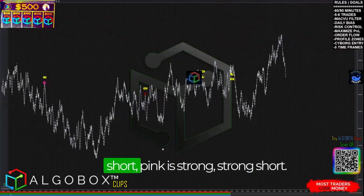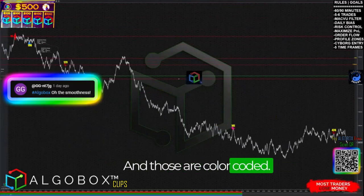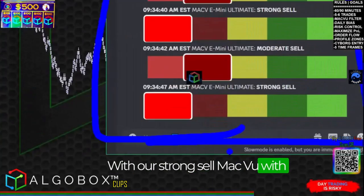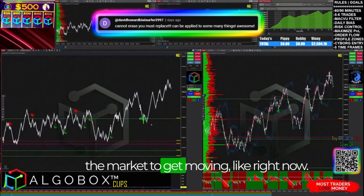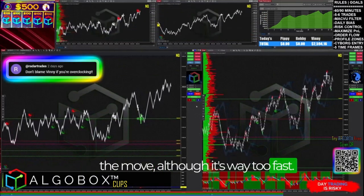Then there's direction — the color direction. Yellow is neutral, red is obviously short, and pink is strong short. These are color-coded with our strong sell MAC BU, showing the direction of multiple markets simultaneously. Sometimes you just want to wait for the market to get moving.